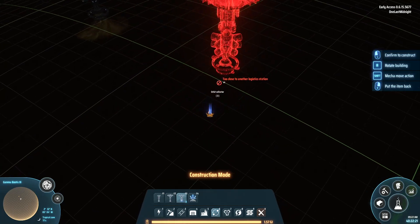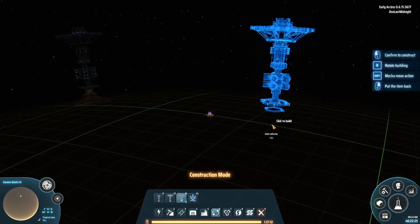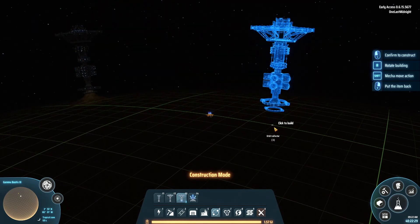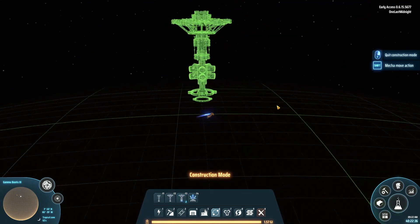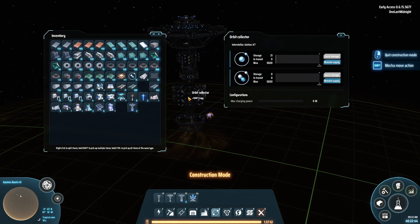You're going to need a lot of room between Orbital Collectors. So when you're going to put down your second, third, or fourth one, they're going to be spaced out a pretty great distance. Once you place it down and it gets built, it automatically starts sucking up gases.